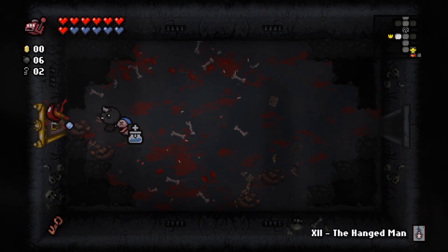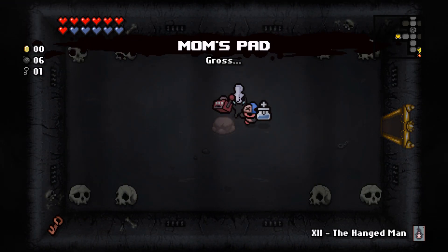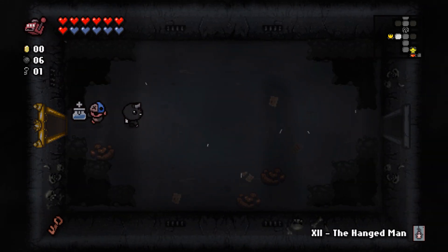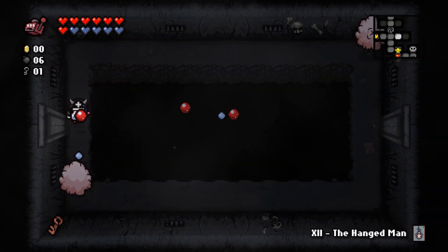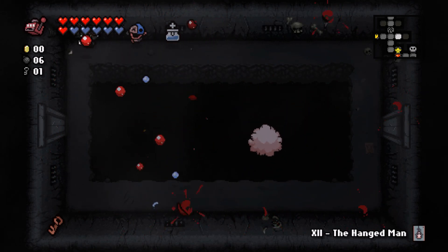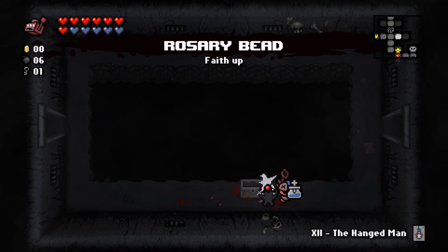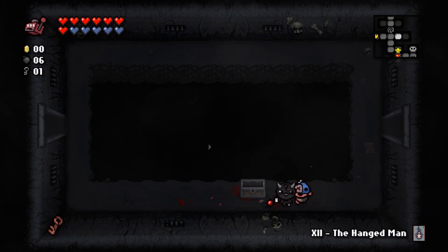We got a spacebar item but I think it's a terrible one — all it does is poison everything in the room. Did you notice — spacebar items now show how many times you can use them. The mom's pad had a three-bar, meaning beat three rooms and you can use it again. Unlike the original where it always showed six and you had to guess. I definitely like the new system.